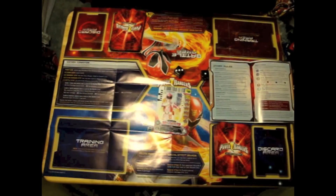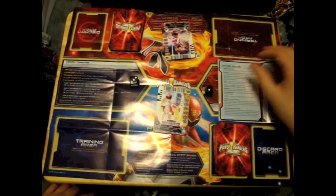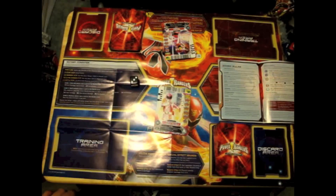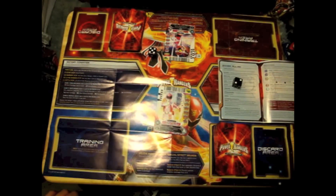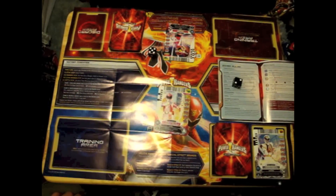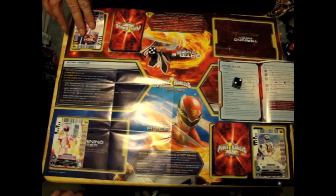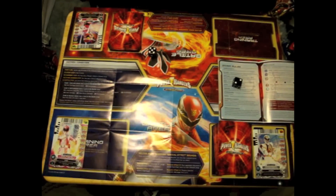I shall go with the Pink Mighty Morphin Ranger. That is a lovely color, sir, but I think I shall go with Red. Are you going to summon any Megazords or Zords today? Not at this moment, sir — I keep my cards close to my vest. I rolled a 170 and you rolled a 230, which means you win. You don't have any RPM cards in your training area so it doesn't do anything. I lose one card from the top of my deck, but because of my lose effect and I didn't roll a one, nothing happens.